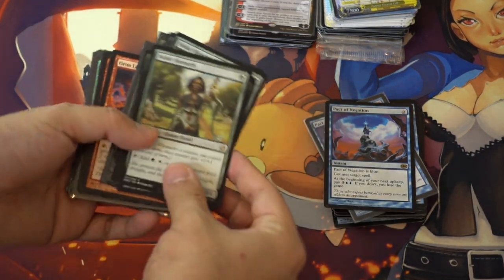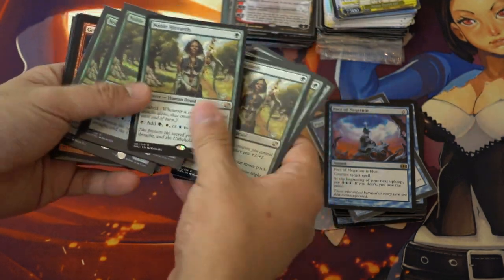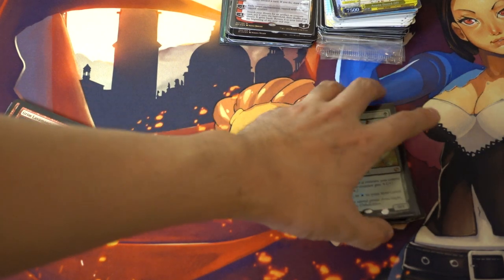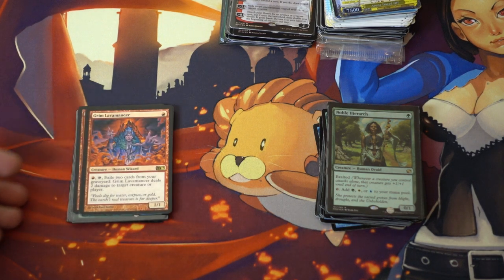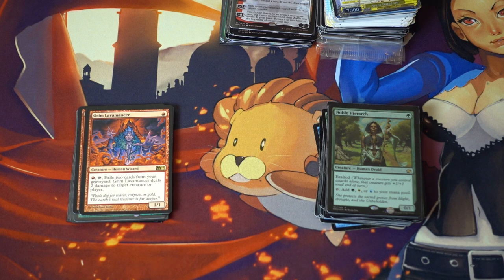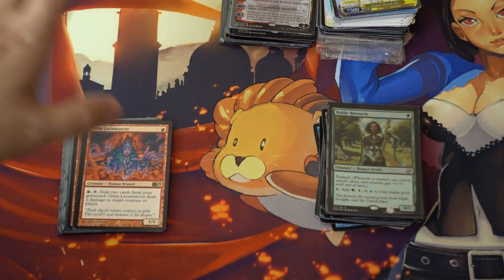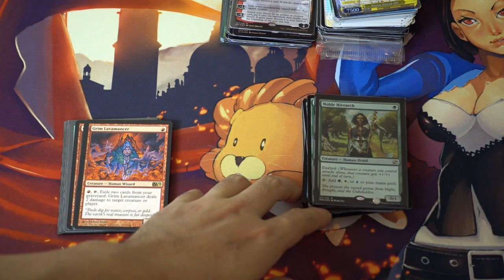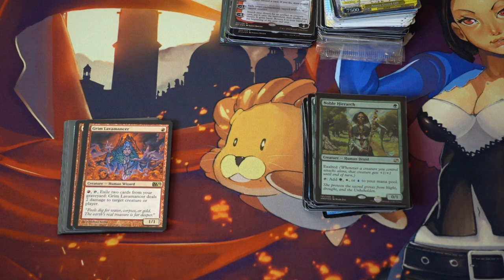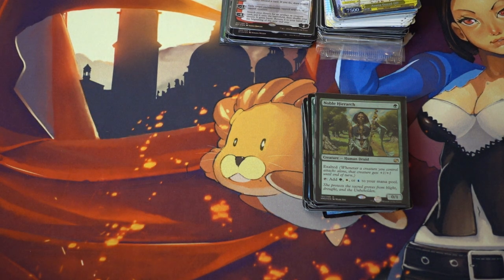Noble Hierarchs — you know I love Noble Hierarchs. These are actually the original Conflux ones, and two more foils. Pricey card right now, but it is one of the best 1-drops in all of Modern. It does something absolutely necessary for the Jund decks, the Abzan decks, the Pod decks — I still call them Pod — the Melira decks. Any deck that wants to ramp, play Collected Company, or anything like that — Bant decks — is going to need Noble Hierarch. They are trading like hotcakes; I cannot keep them in my binder. Just like Cursed Catcher, they trade in 4s, and whenever you can get something that trades in 4s you can always trade up into dual lands or something like that.